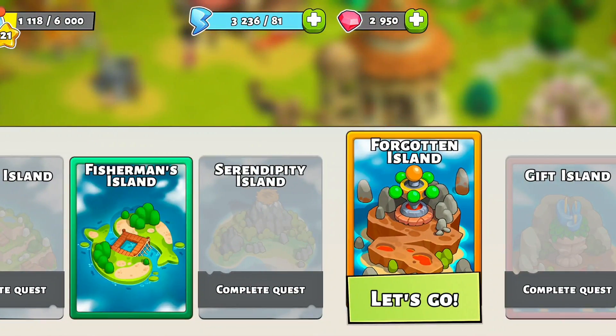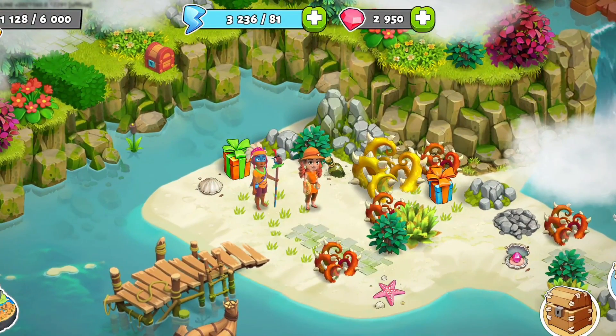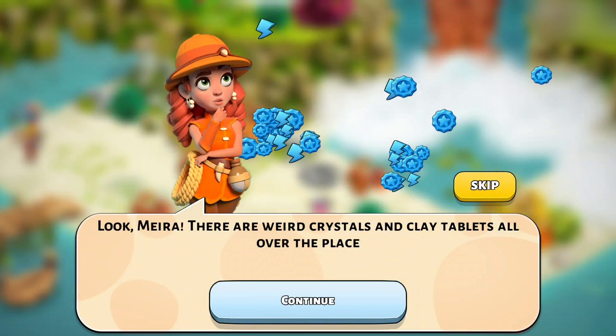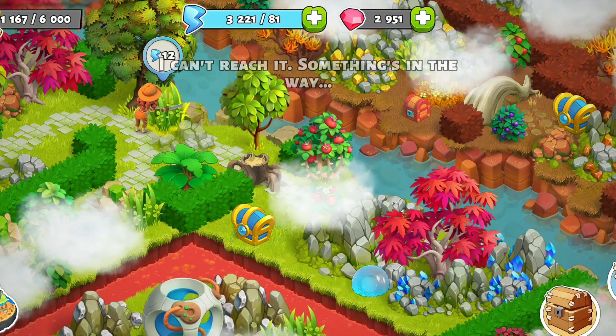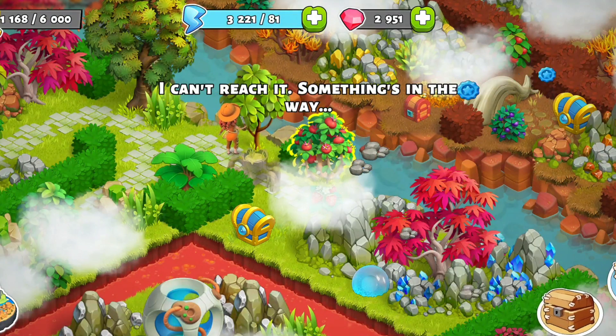Once you arrive on the island, you'll notice an awesome change. Exclusively for this event so far, Eva will have a brand new look. And it's quite fitting because she'll tackle the whole event on her own. She'll be able to chop down trees, demolish rocks, and of course, blow things up.